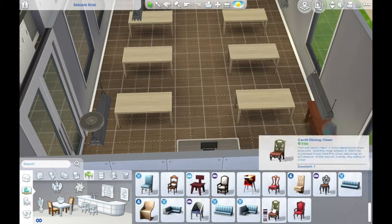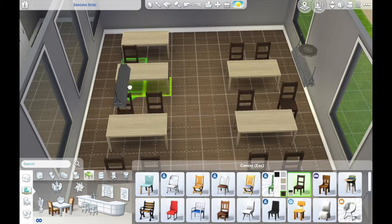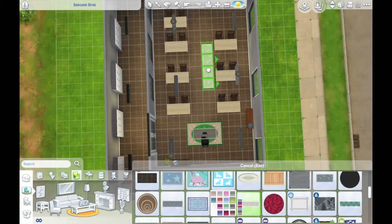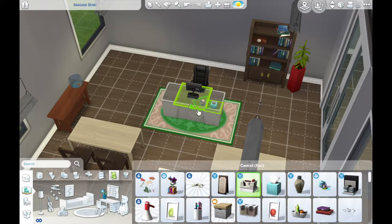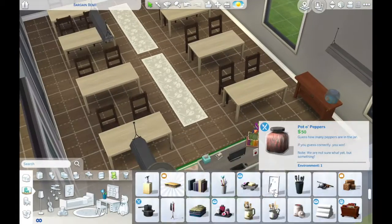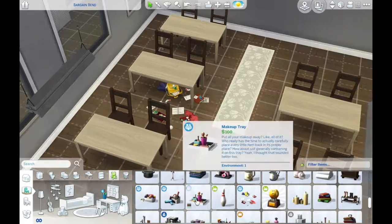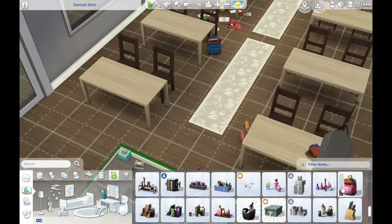I did make sure that each of the spaces — each of the desks — have a different kind of personality of the person that sits there. So typically, just kind of stereotypically, the people that sit in the back are like the misbehaving ones. So I put a backpack with like the skull and crossbones back there, and a bunch of mess and clutter. Things like that just kind of add more life to the build and make it nicer.